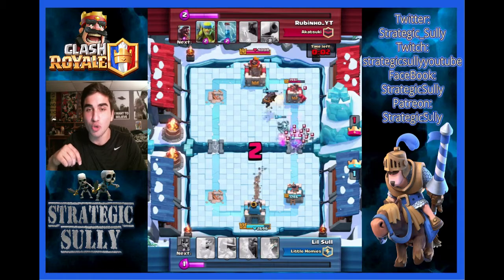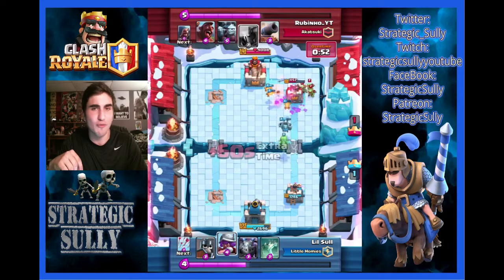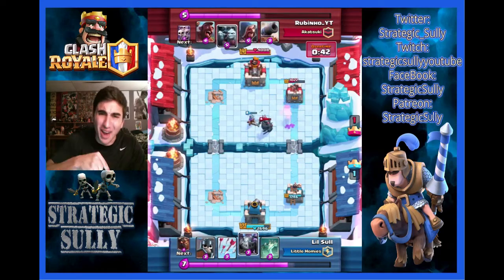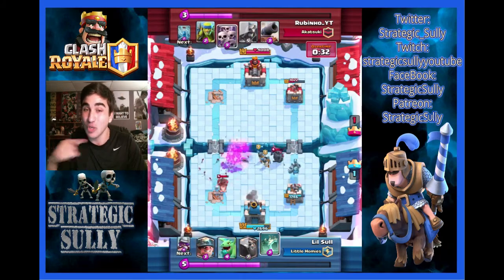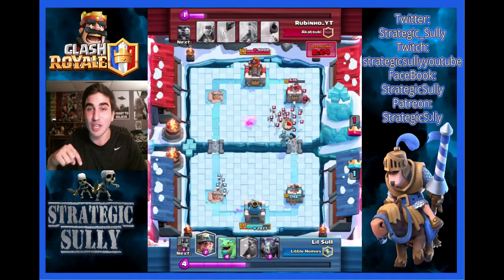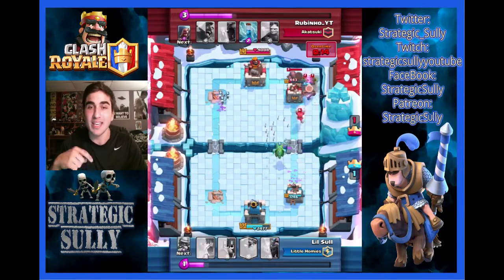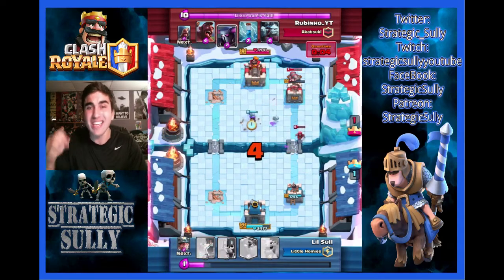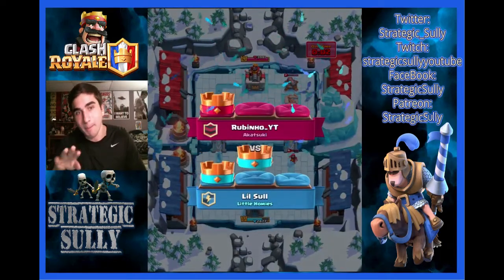Lava Hound in the corner to distract. He sends in that Skeleton Army. My Miner is smacking away at that Wizard — I love it. Lava Pups doing massive amounts of damage. Baby Dragon and Musketeer both get distracted by a perfectly placed P.E.K.K.A. — much respect to that placement. He knew what was coming. Now I drop a Tombstone for that Hog Rider. Musketeer in the corner popping necessary shots off on that tower. Mega Minion gets destroyed. Baby Dragon's moving in. Arrows hit the tower. Can we take it down? Two seconds left in overtime — crying faces.